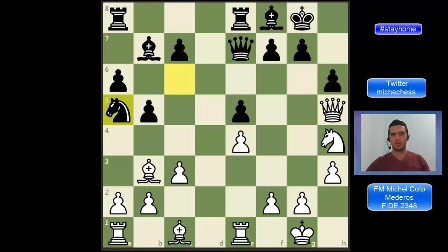Hi! In this position, the strong master Efim Geller was white and he played some surprising move and won the game 5 or 6 moves later. Of course we are going to analyze this very soon, but first let's see how they got this position on the board.